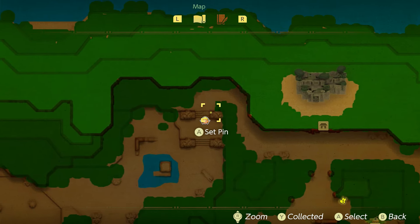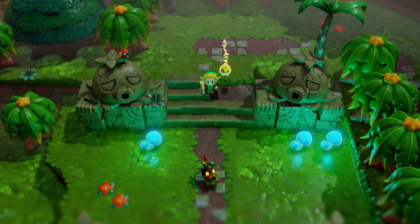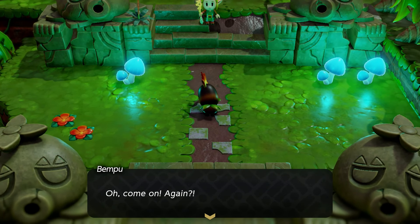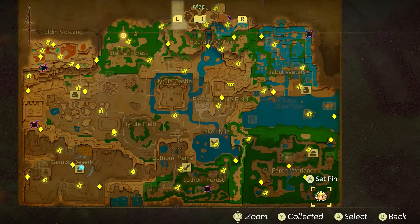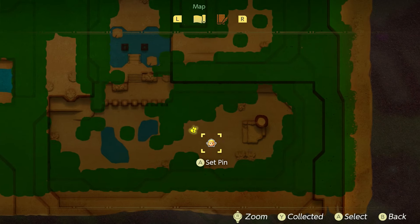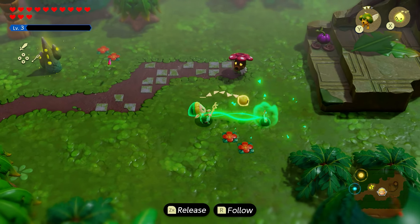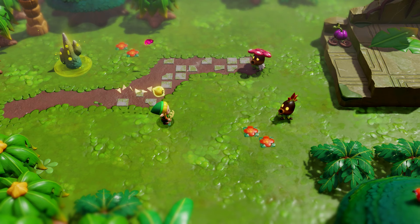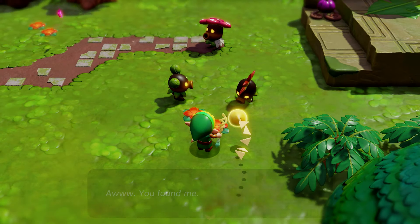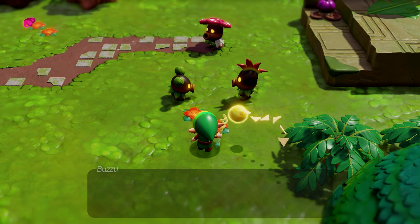The third location is back near Scrubton — head along the path between four brick pillars and find Benpu dead center among the Deku statues. The fourth and final location is at the bottom right of the Farone Wetlands — an area you'd recognize from completing the temple.